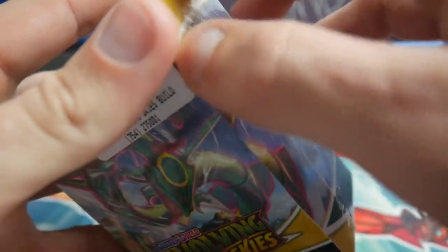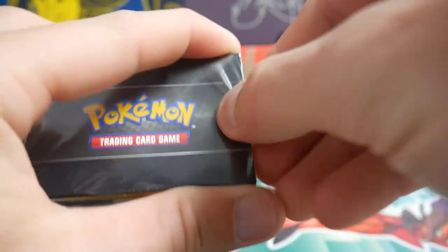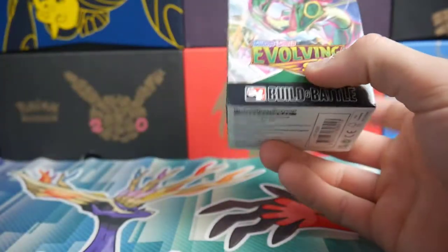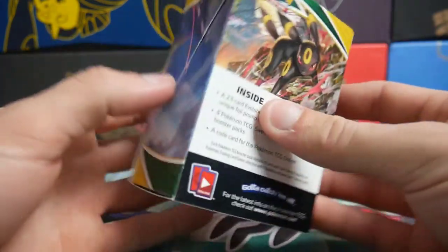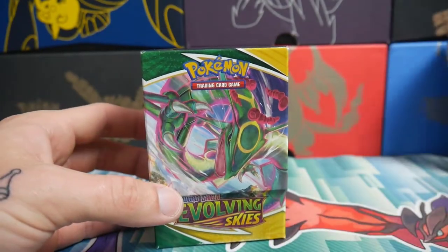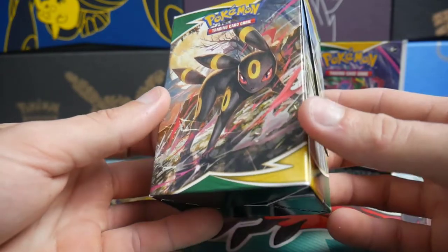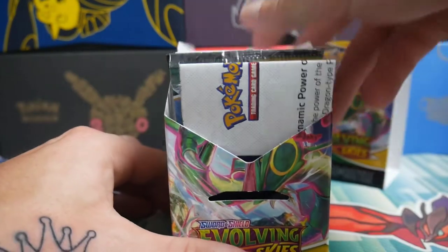Anyways, we'll get into this one. It's been a minute since I've opened up some Pokemon cards. Very nice looking box — this set looks awesome, really cool look. And then obviously it's a deck box as well, which is pretty cool. Really cool looking deck box. I love Umbreon — Umbreon is my favorite Pokemon of all time, obviously. You guys know that.